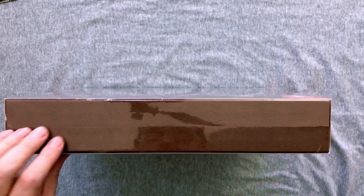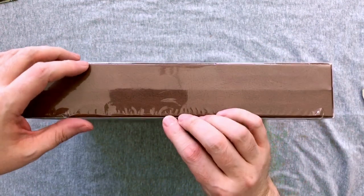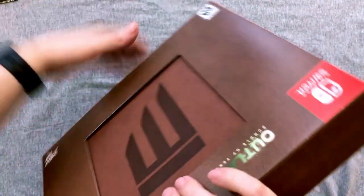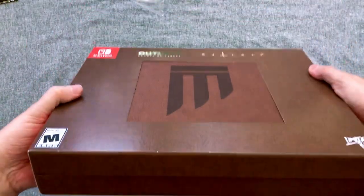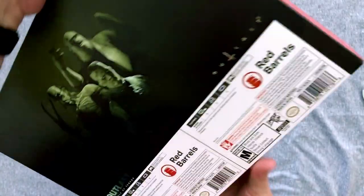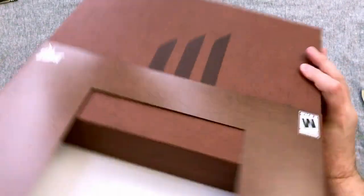We have Limited Run numbers 17 and 18. I do like that they numbered them individually. We have the special edition here, which is nicely shrink-wrapped. It has kind of a slip card, which is much better than a J-card like they had to do initially because Nintendo last minute told them they wanted their branding on there. Let's slide this off and see what all comes in here.